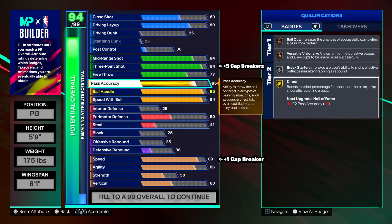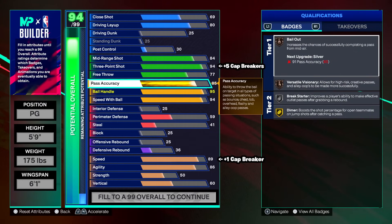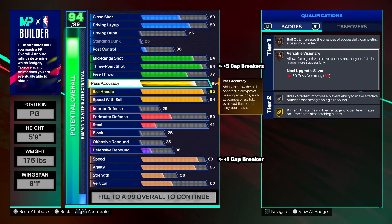You could also put a plus max one on your dimer to make it hall of fame — that's your tier two badge. Bailout and versatile visionary are very, very good. Bailout: you attempt a bad shot, you pass out of it and it goes to your teammate directly. Versatile visionary is kind of like special delivery from older 2Ks — it works like a charm, especially alley-oops. The difference between having it and not having it is actually insane.